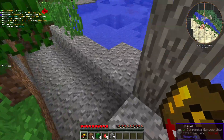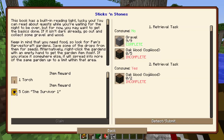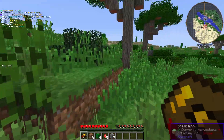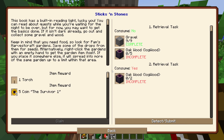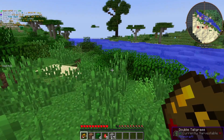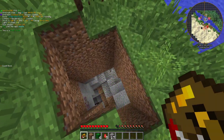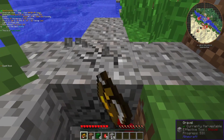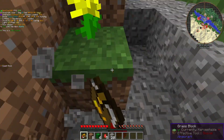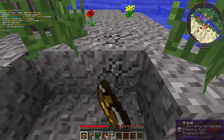It wants me to get some wood as well. It says oak wood specifically, so maybe it does matter. We need a bunch of gravel because we have to make the flint tools and all that, so let's get some more.